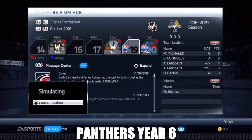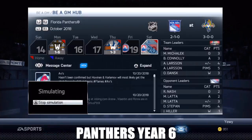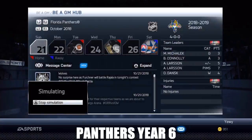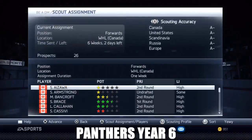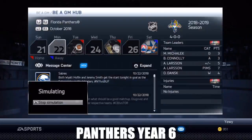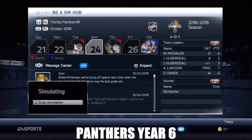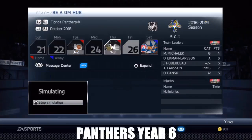New York Rangers - come on Panthers! Nice, do-nothing win. Star status, cool. Scouting assignments - forwards in the dub, we'll do that again. I don't know, they need to make the other places in scouting better. Oh no, we lost in overtime - son of a gun! Bounce back guys - there we go, nice.